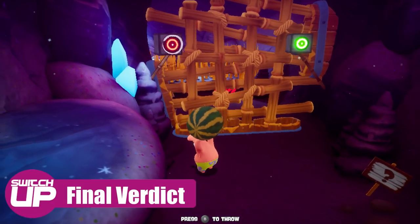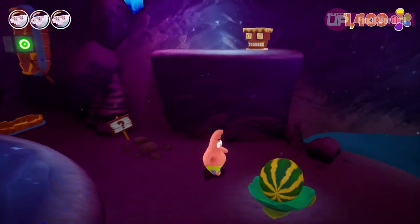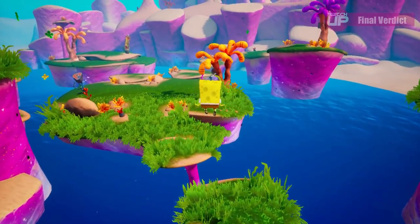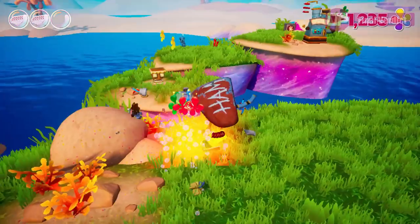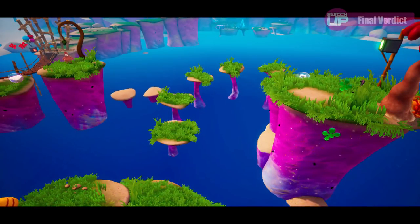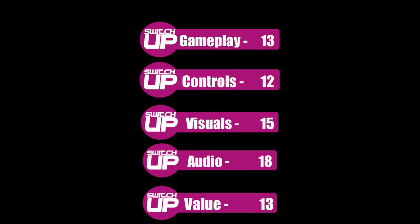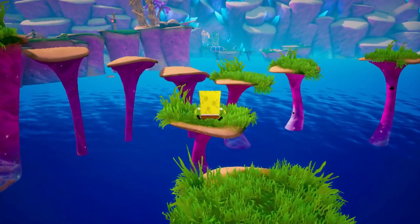To conclude, SpongeBob SquarePants: Battle for Bikini Bottom Rehydrated is a fun but flawed game. Fans of 3D platformers, especially collectathons, will find a lot to enjoy here, as will fans of SpongeBob in general. However, the problems this game has can be off-putting, especially in the game's more difficult sections later on, where unresponsive controls and precise platforming really don't mix very well, especially when you throw in an awkward camera. You'll definitely get some laughs out of this and enjoy seeing the world, but I can't help but feel that a game so fondly remembered by so many people should have been given a bit more care and attention when being remastered. If nautical nonsense is something you wish for, this game will happily provide it for you as long as you can accept it warts and all. SpongeBob SquarePants: Battle for Bikini Bottom Rehydrated gets a Switch Up score of 71%.